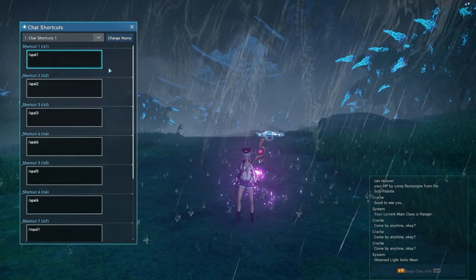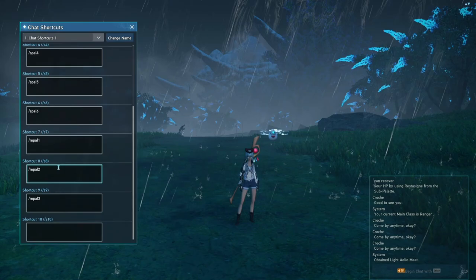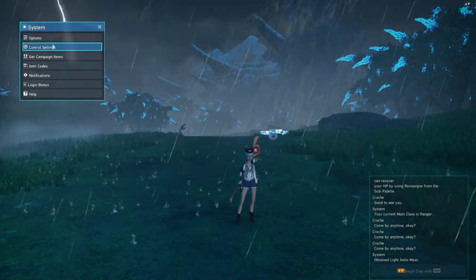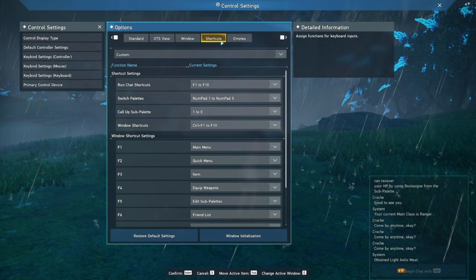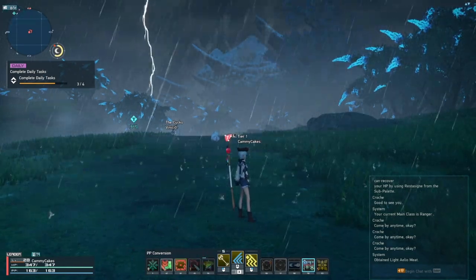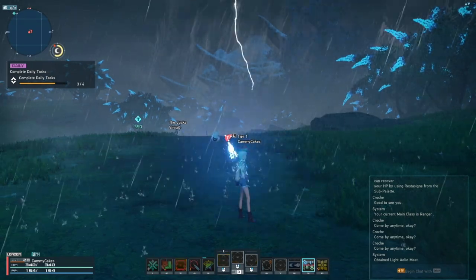For chat commands, go to chat shortcuts. You'll notice commands like slash SPAL and slash MPAL. SPAL stands for sub-palette and MPAL stands for main palette, which is also your weapon. Go into the options, go to shortcuts under keybinds, and bind chat shortcuts with whatever keys you see fit. I use the F keys — so if I hit F1 and F2, it switches between sub-palette 1 and sub-palette 2. If I hit F9, it switches to MPAL 3, which is my third weapon.